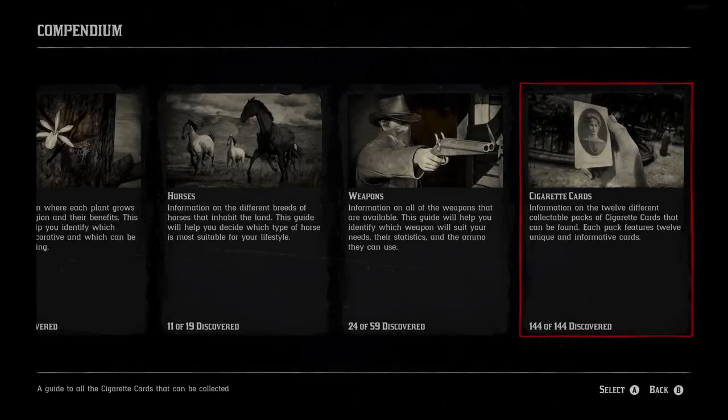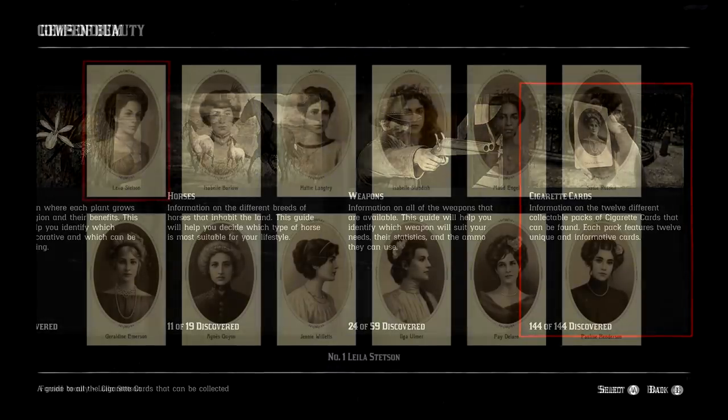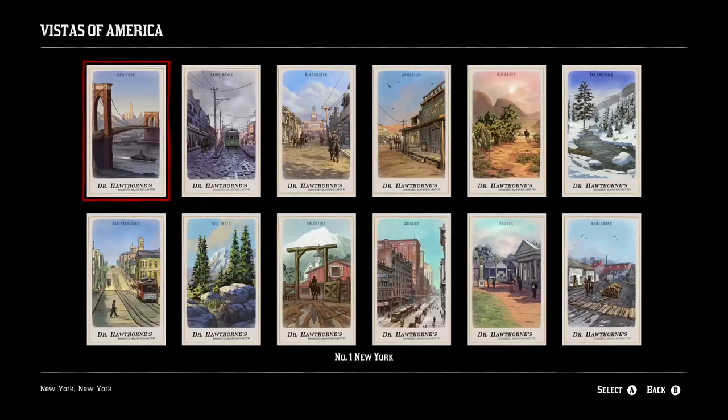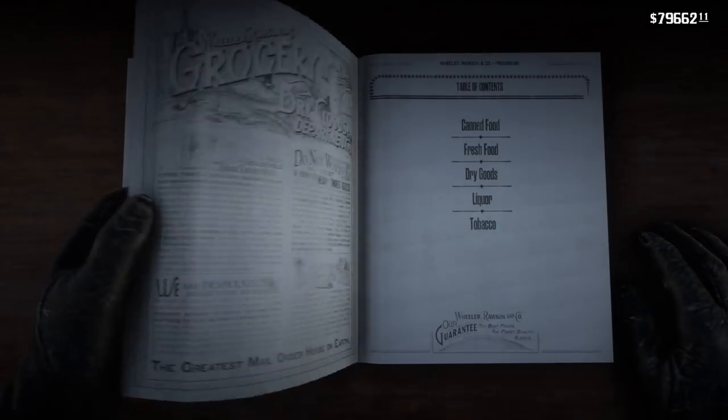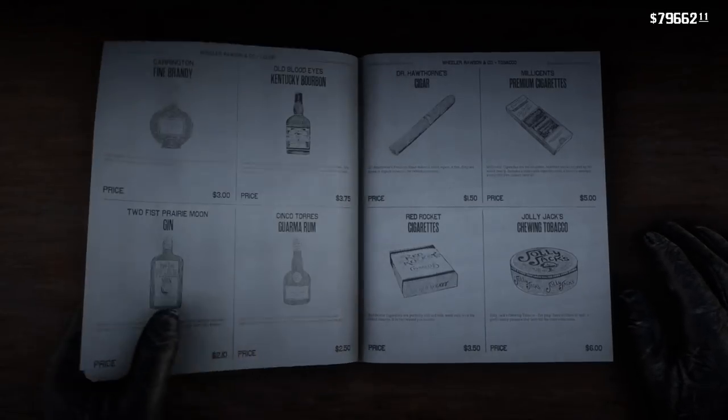There are 144 cigarette cards available to collect in Red Dead Redemption 2. They are divided into 12 sets of 12 cards and can be found in a number of different ways. You can either find all of them by exploring the world, where they'll be sitting in hidden locations or attainable through looting, or you can purchase all of them by buying premium cigarettes.